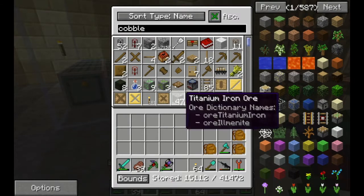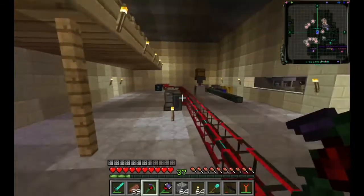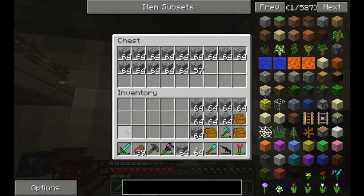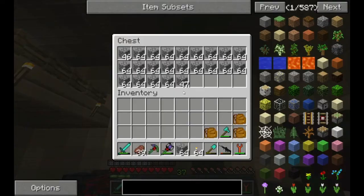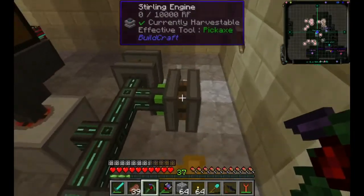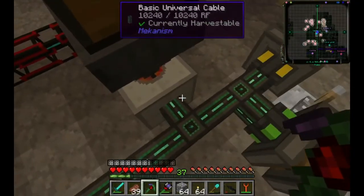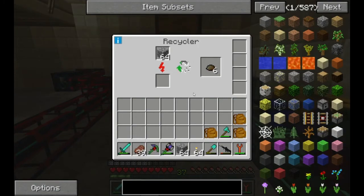We're gonna recycle a bunch of cobblestone to eventually get a blaze rod - that's hopefully the plan. I did a lot of mining so we have a ton of this stuff. It takes nine scrap to make one scrap box and then we'll have a chance of getting a blaze rod. This is a slow solution to the problem. Does it have enough power? The thing's going orange - RF looks good, so it's grinding away.